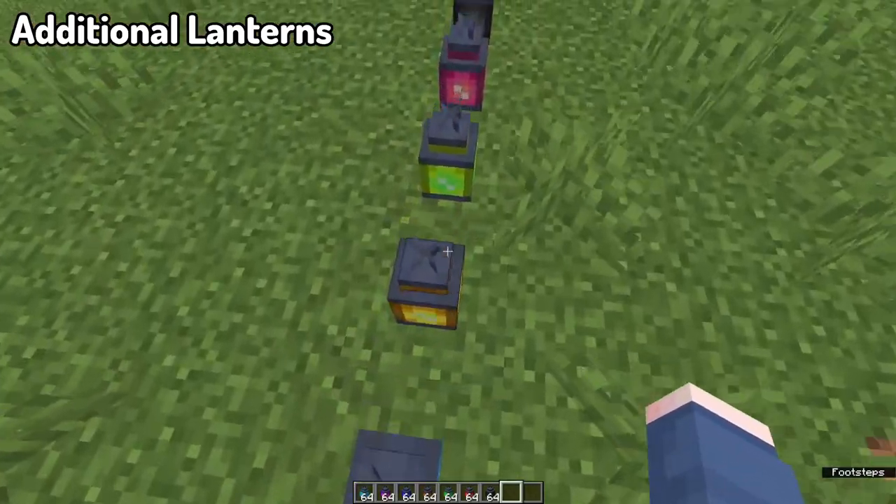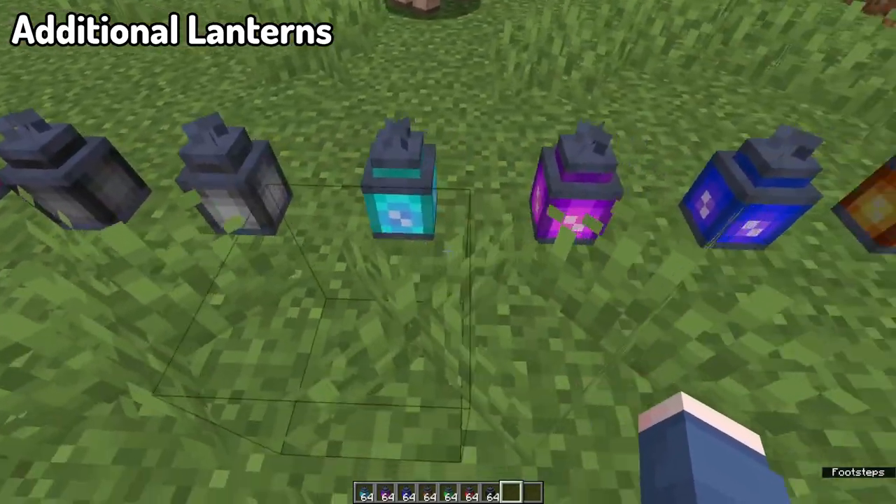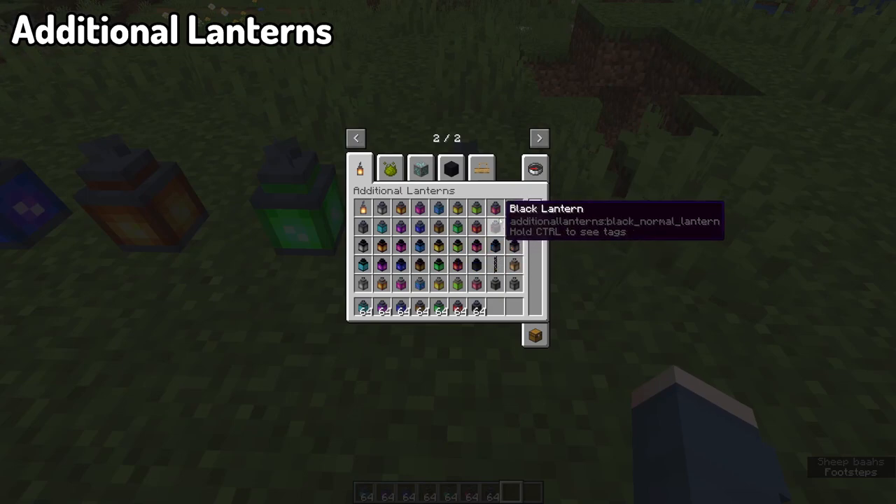And of course, you can dye the lanterns any single color available in Minecraft, or leave it at the default yellow if you want to.